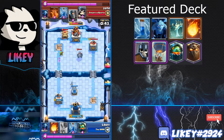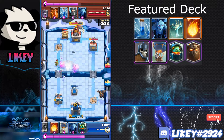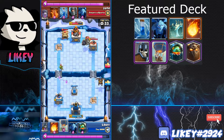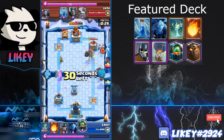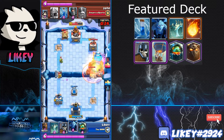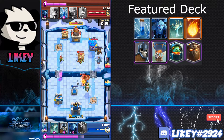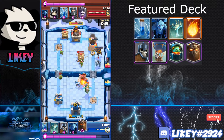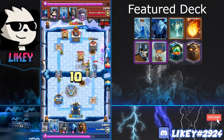Tower trades are great for you versus things like Miner and Graveyard because it leaves them at a disadvantage for the two crown. I decide to go for the two crown — drop a Lava Hound in the back. He plays Giant Skeleton so I play Inferno Dragon on it; it'll probably blow up but it's still a positive elixir trade. I go all in with a Balloon — he chooses to Poison it.